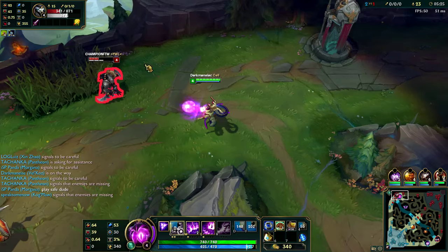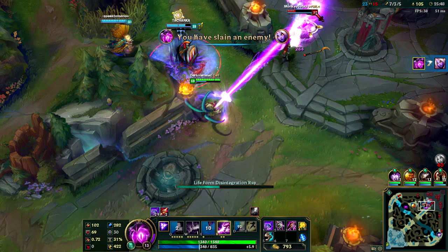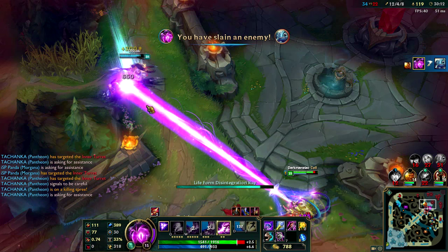In a teamfight, Vel'Koz should stay in the backline and provide constant damage and CC. Along with his basic abilities, his ultimate is an extremely powerful tool and can completely turn a fight around if used properly. However, I do have to reiterate that positioning is key, because if you use it in a bad position, you will likely be CC'd and your ultimate will be cancelled.